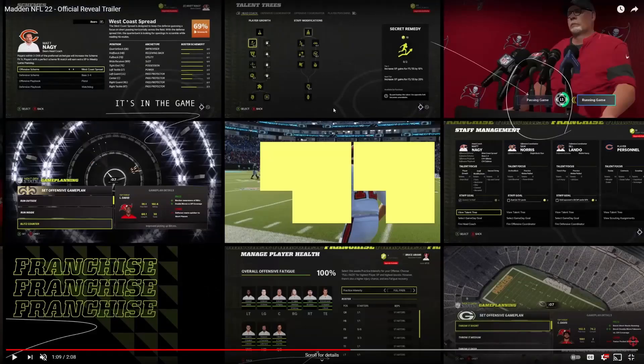The feature I'm actually super excited about — something I wasn't expecting them to add — is at the bottom of the screen: manage player health. It looks like we'll have the ability to set practice intensity, tell players to wear full pads or just shoulder pads, and that's going to help with managing your team's health and fatigue throughout the season. This should be directly linked with injuries, so hopefully injuries will be much more realistic in Madden 22. We can also set position starters versus backups in terms of who's getting practice reps.